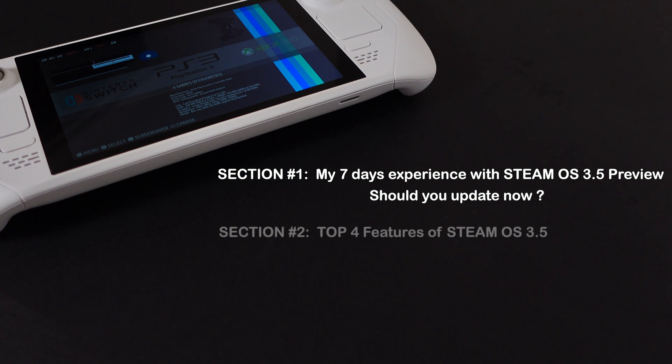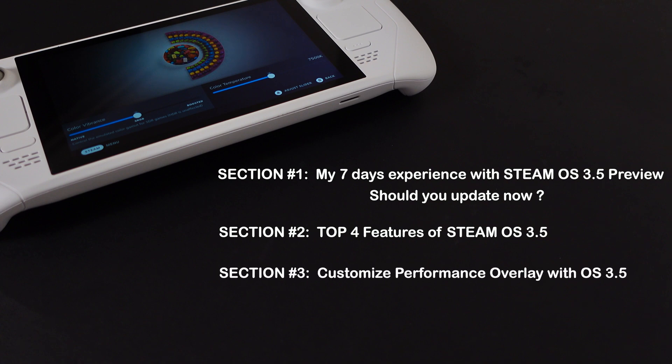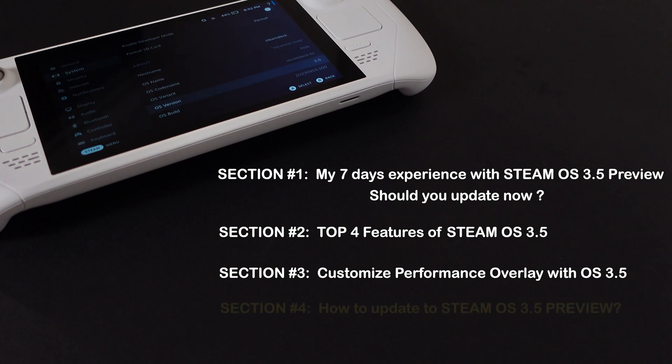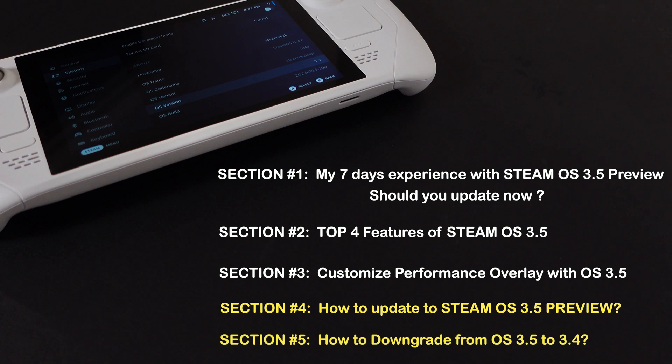In section 2, I will go through the top four features of SteamOS 3.5. Then in section 3, I will show how to customize the performance overlay. In section 4, I will guide you to update to SteamOS 3.5 Preview. And in the last section, I will show you how to go back to SteamOS 3.4 if you regret updating.